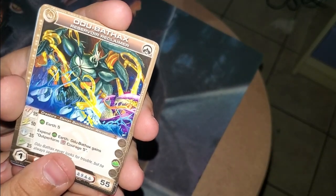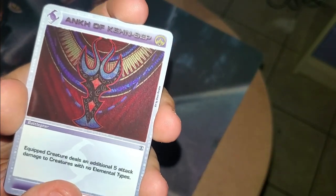I might save one of these packs and just call my fiancée over to at least take a whiff of one of them. So we have Garip. We have the Riverlands Abandoned Wastes. Odoo Banthax, Reservoir Reclaimer. We have the Ankh of Kensep — equipped creature deals an additional five attack damage to creatures with no elemental types. For those of you running a Vena deck.